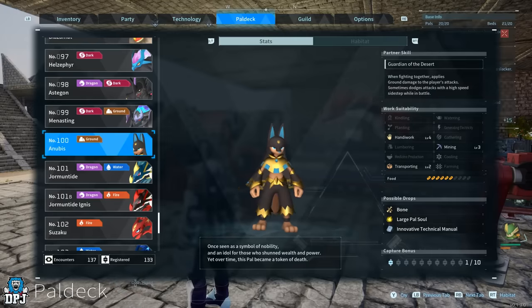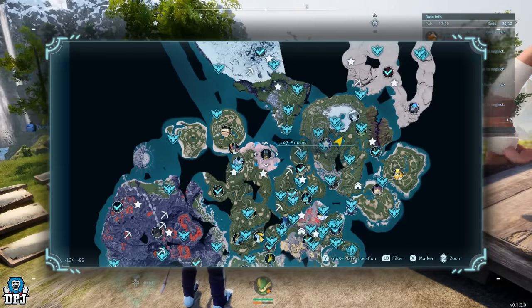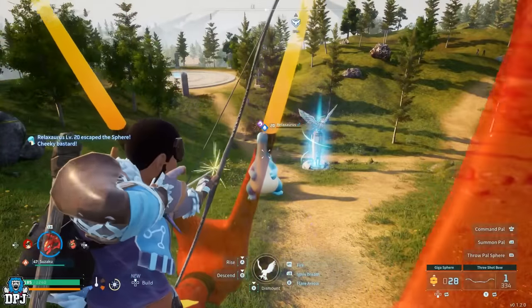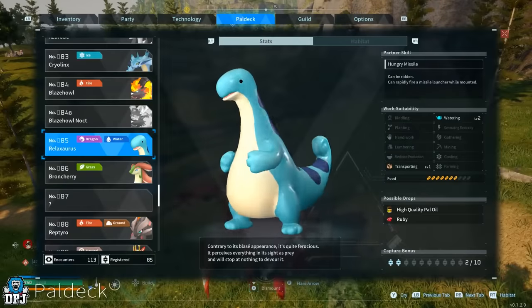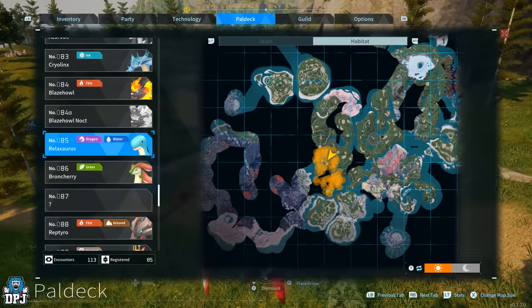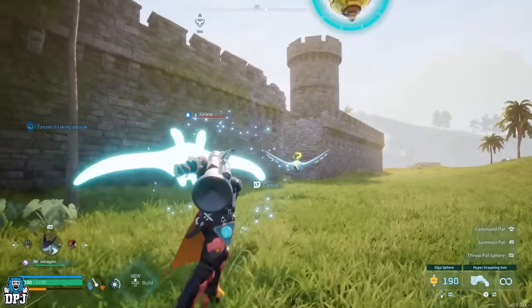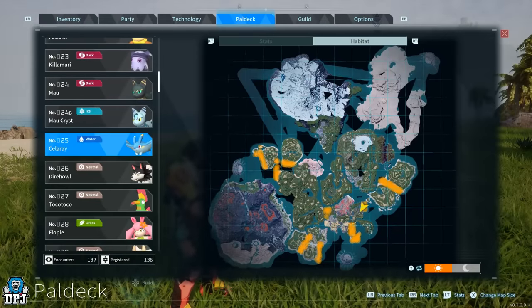For handiwork, the only pal with this stat is Anubis, who appears on the map as a world boss you can go catch, but it's much easier to breed him. There are many combinations, but the easiest in my opinion is Relaxaurus and Katress. These can be obtained early on around level 18 or 19. Get breeding pairs of each, breed them together to create Anubis, build up a main pair of Anubises, and keep going until you have enough to reach level 5.